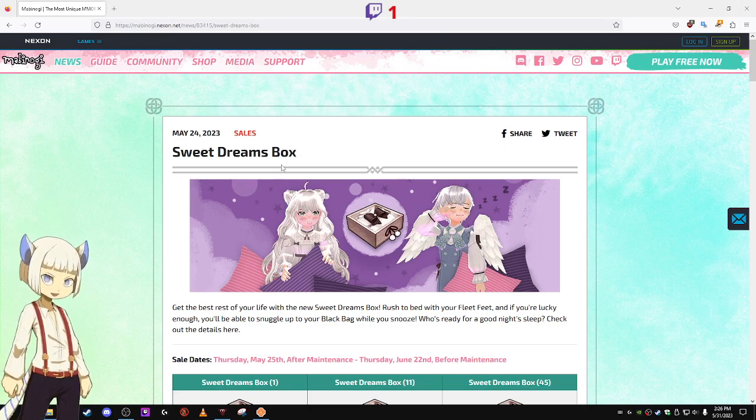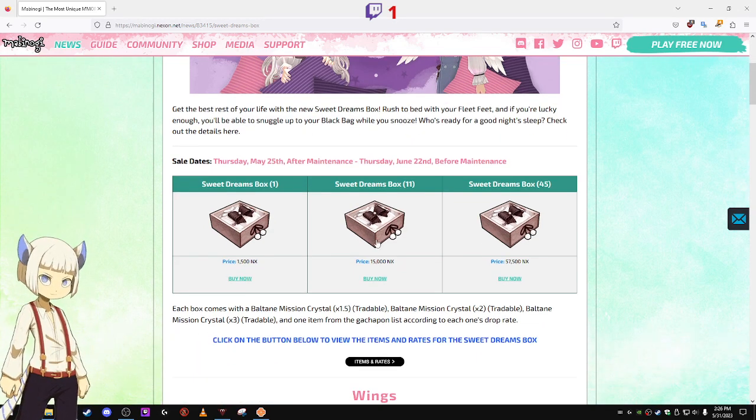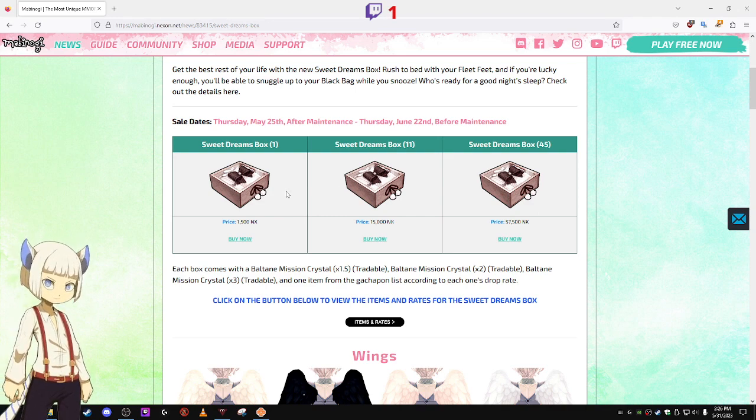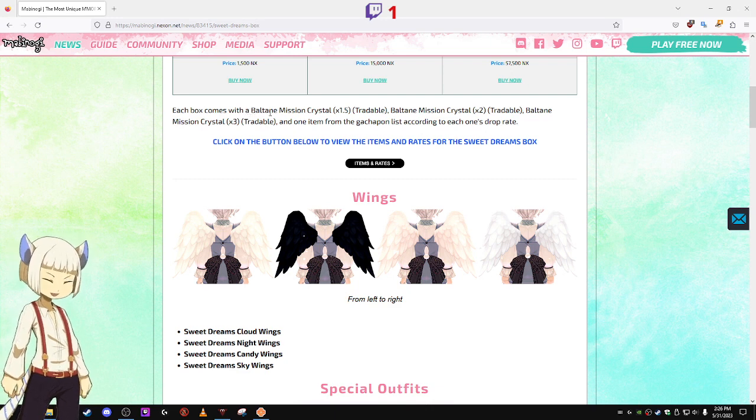Let's take a look at the Sweet Dreams Box Gacha Pond that came out Thursday, May 25th after the maintenance, and is going on until Thursday, June 22nd before the maintenance. The gacha price is the same as usual, and each box comes with a Baltane Crystal. Here are the random Baltane Crystals that you can get.